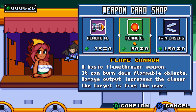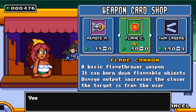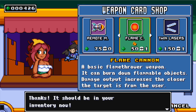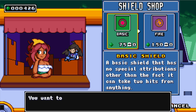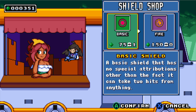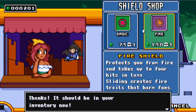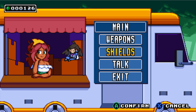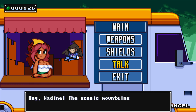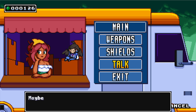Remote missile, flame cannon, or twin lasers. I'll buy a spare one as well. Basic shield and a fire shield. Buy another one of these just in case.